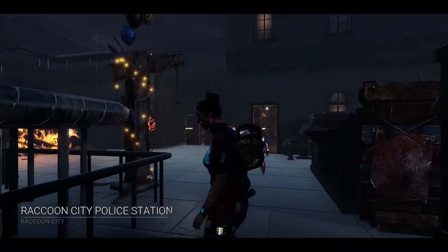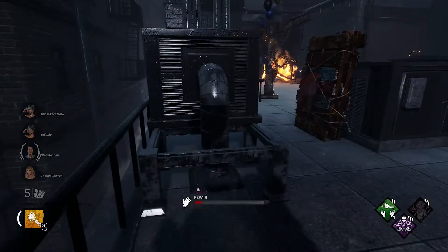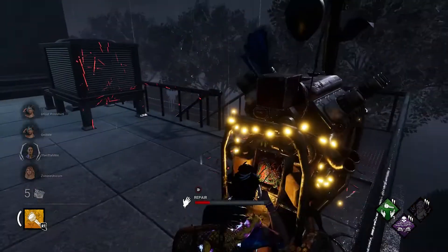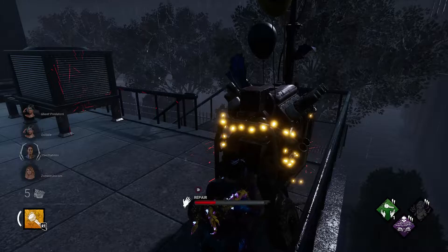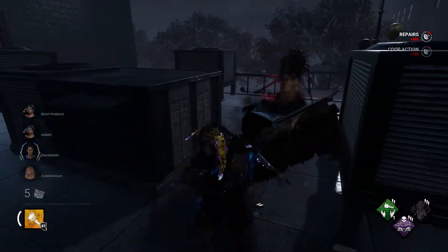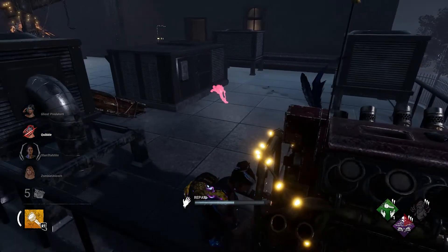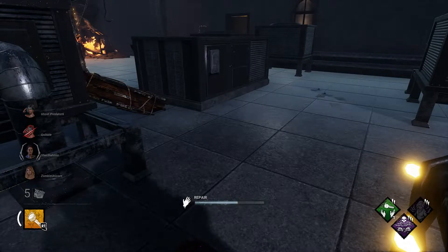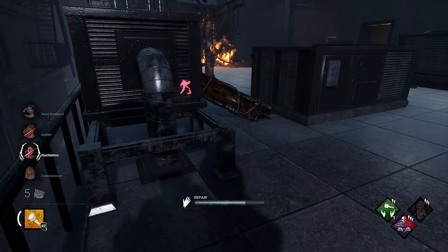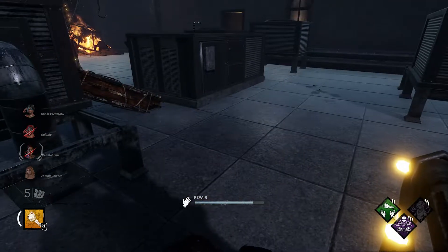Final stop is Raccoon City — not a map I particularly like, but we'll see what we can do. I wonder if there's a totem around here. I heard something — oh god, it's a Dredge! I shouldn't have thrown that pallet down, but okay. He's not coming back up — he's chasing that guy. I shouldn't have thrown that pallet down. Well, now we definitely got to finish this gen, especially since I just threw that pallet down.